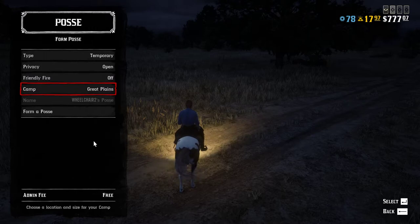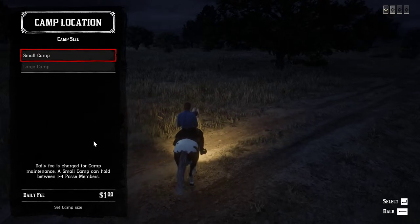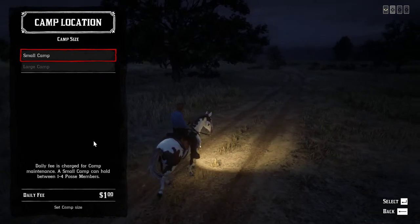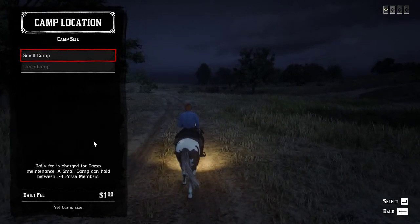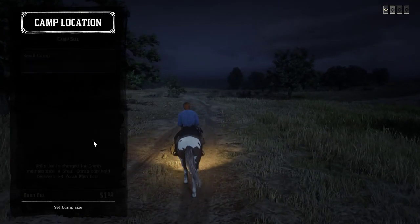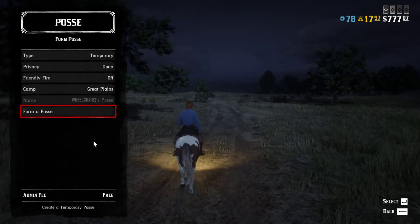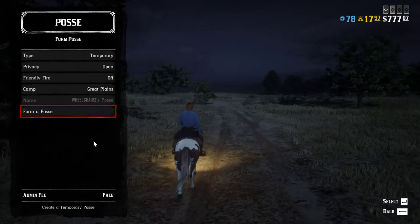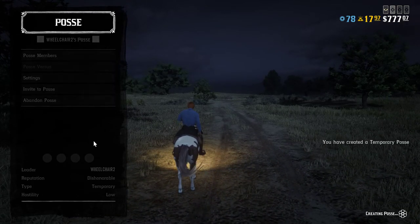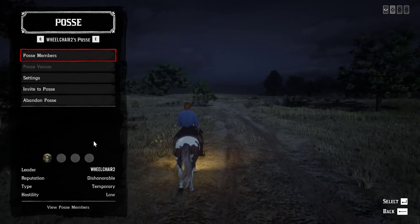This is the camp place. Since it's a free posse, you can have four people and you can have a small camp only. Go all the way here and as you notice, it says 'Form My Posse.' Press enter and you'll notice it says you have created a temporary posse.